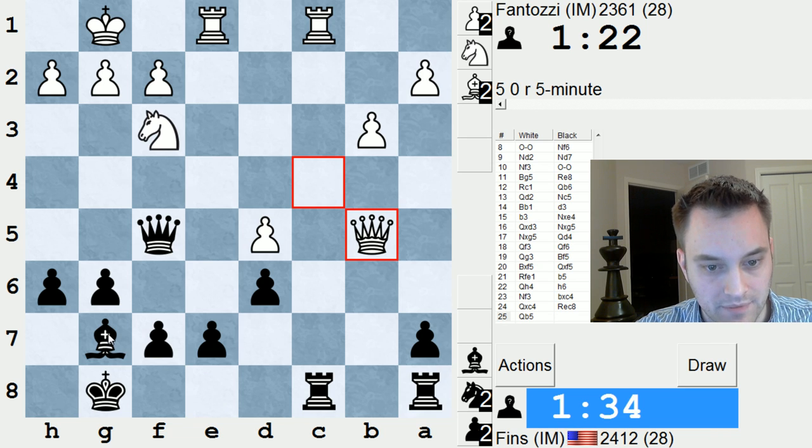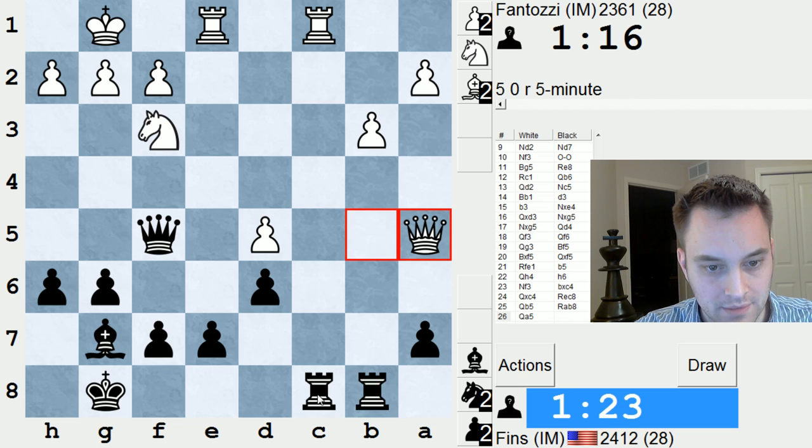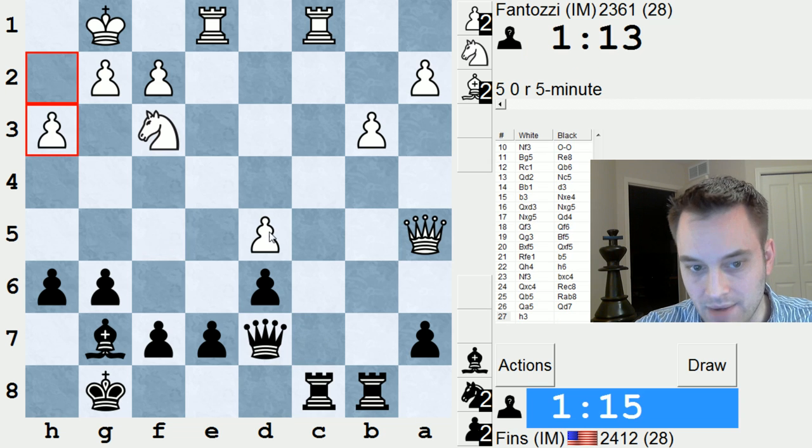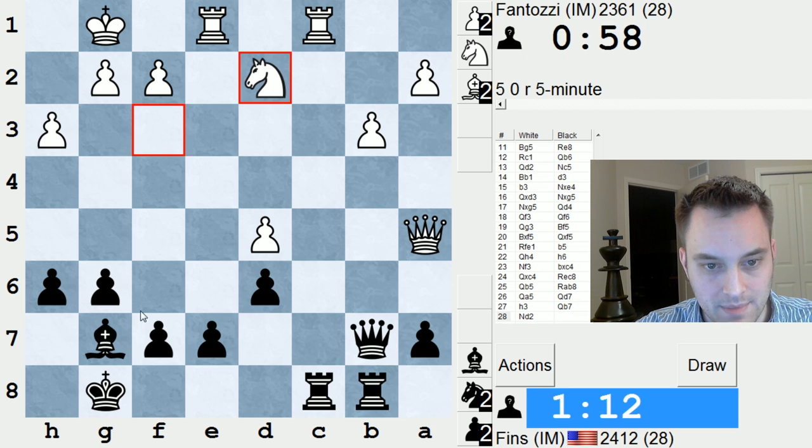They've got some back rank issues, but for the moment it's probably fine. B8 perhaps — yeah, let's do this. If it takes, I'm going to take with the Queen. Queen A5. Can trade and maybe play something like Queen F4, but their Queen can always come to C7, so I'm going to pull this back for now. I'll try to play against this weak D5 pawn, but I'm not completely sure how this will go. I like the fact that my Bishop doesn't let their Knight get into D4 — that's a nice point. Maybe Bishop F6 soon. He's going to do that.